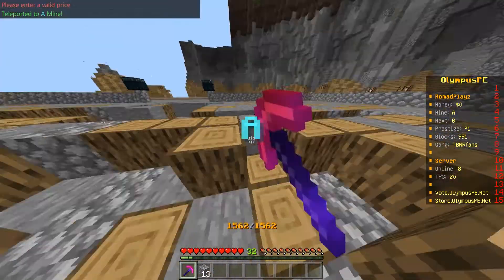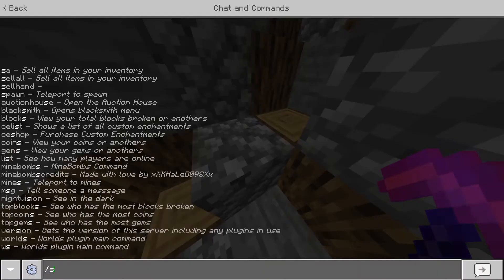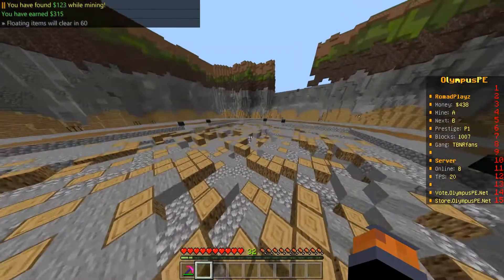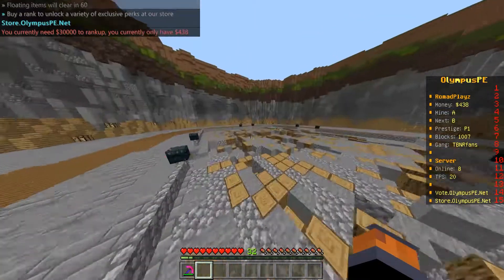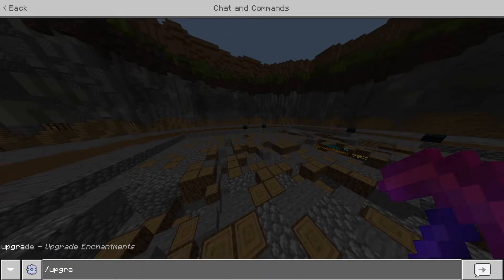Let's do /sell all — yeah, we get 315 dollars. We need 330,000 to rank up. Also on this server you can upgrade enchants.